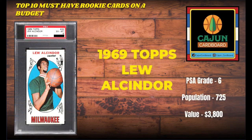Card number 4 on our list: another giant of the game who followed in Wilt's footsteps — the 1969 Topps tall boy Lou Alcindor, who later came to be known as Kareem Abdul-Jabbar. This is a 1969 Topps Lou Alcindor PSA 6 for $3,800, pop 725. The '69 Topps set is probably one of the 10 to 15 greatest sets of all time — very collectible, very tough to find in good condition because it was very hard to store tall boys safely since they are larger and longer than the average pack-pulled sports card. In PSA 6 condition this card is still only $3,800 — that's a pretty good value if you ask me.